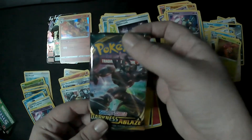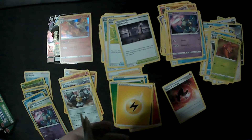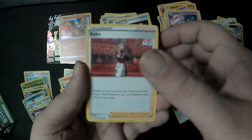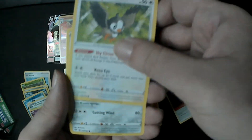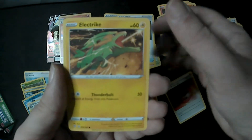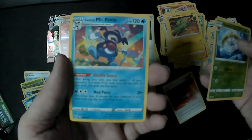Let's hope that Grimmsnarl does us well today with this last pack. We've got Fighting Energy, Gotharita, Kabu — brand new supporter — Turbo Patch, Torchic, Starly with Sky Circus, Skarmory, Pansage, and Steenie for Reverse. And we've got Galarian Mr. Rime with Shuffle Dance and Mad Party for the rare.